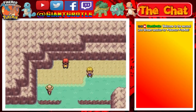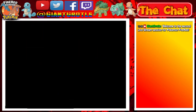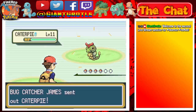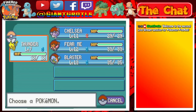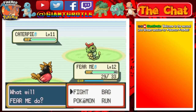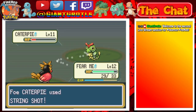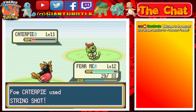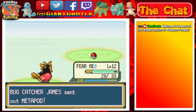We haven't beaten this Bug Catcher yet. I'll battle with the Pokemon I just caught. The trainer sent out a Caterpie - level 11 Caterpie. I'll switch out to Blaster or Fumi. Fumi's gonna use Peck. The Caterpie's tackle missed, and there goes the Caterpie. Fumi and Thunder got some experience points. There's a Metapod next.